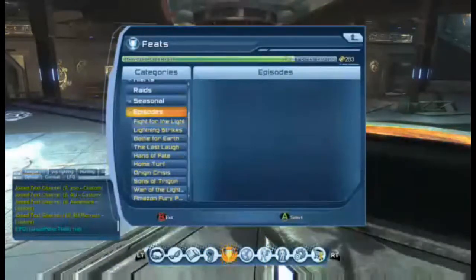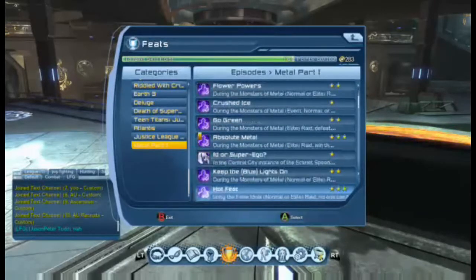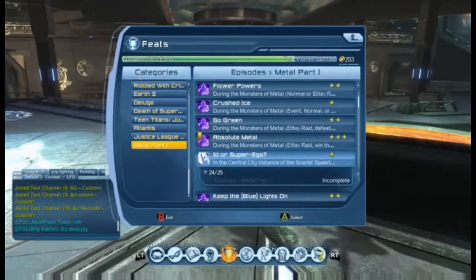I'm going to be showing you the ID or super ego — the Central City instance feat: the speedster solo, help or harm injured civilians. And obviously that's depending on hero or villain. The total is 25, and you can get six to seven per run.